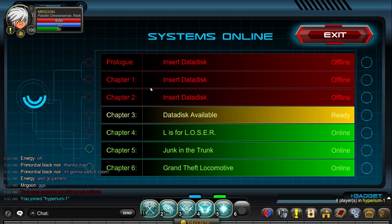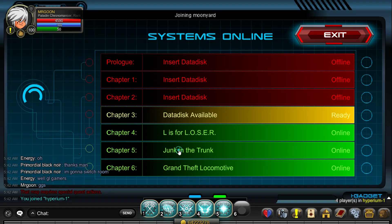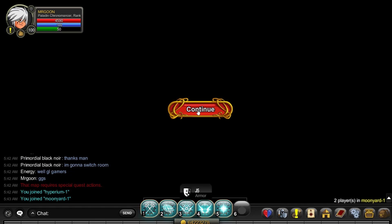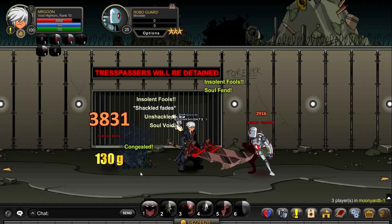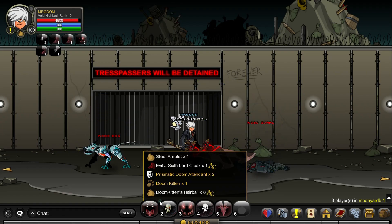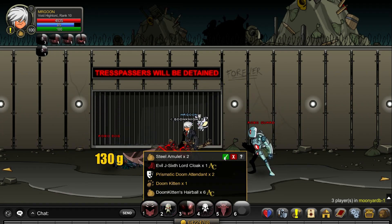Next up we need to go to Moon Yard B. In order to go there you need to join the Hyperium, go to chapter five, Junk in the Trunk, and it will also take you over to Moon Yard B. All you need to do here is defeat the monsters that you can see me defeating on screen and you'll get yourself the Steel Amulet.